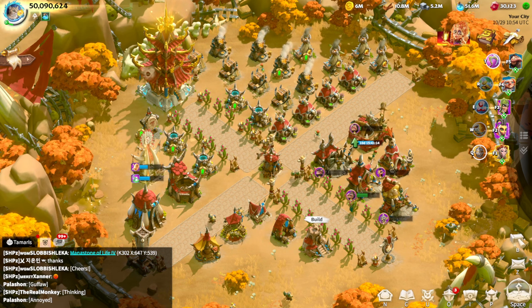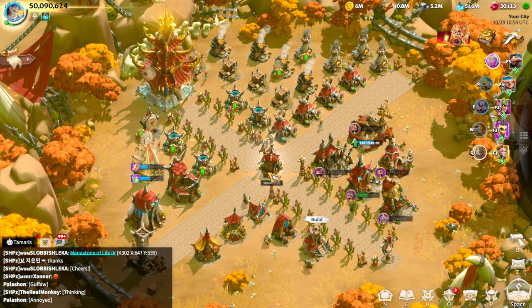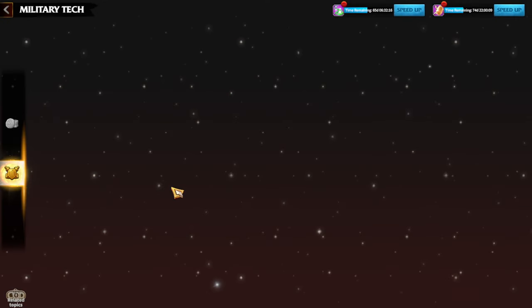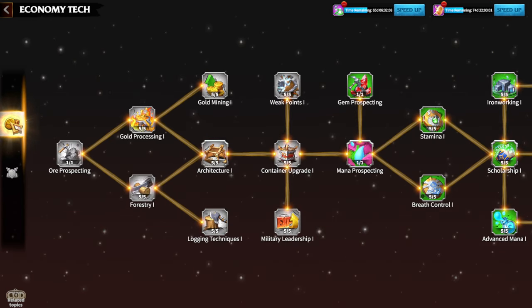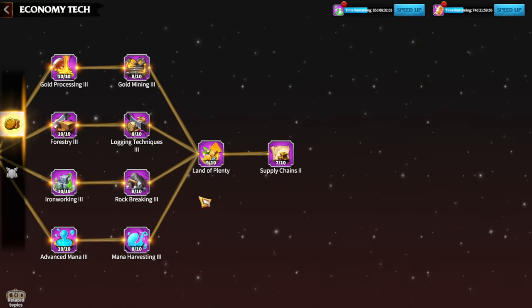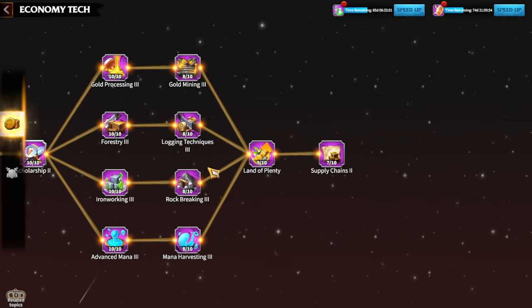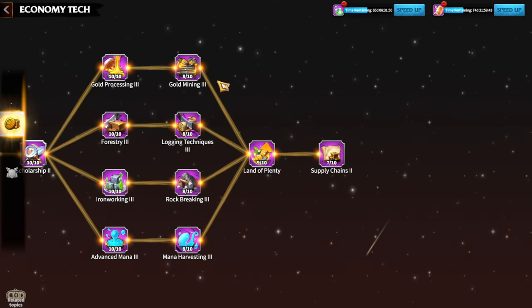One of the most important features for getting to tier 5 units is, of course, research. I'll showcase what stage I'm at and how much more power I can still gain — so you can see it's not really that hard to get to 50 million power. I've kind of finished the economy tree for a while, because to move forward I need my research building at 25, which requires the rally building or watchtower at 25, which takes time.